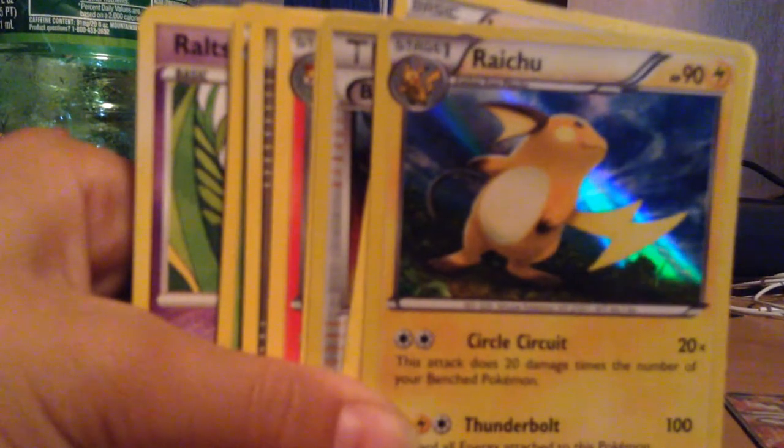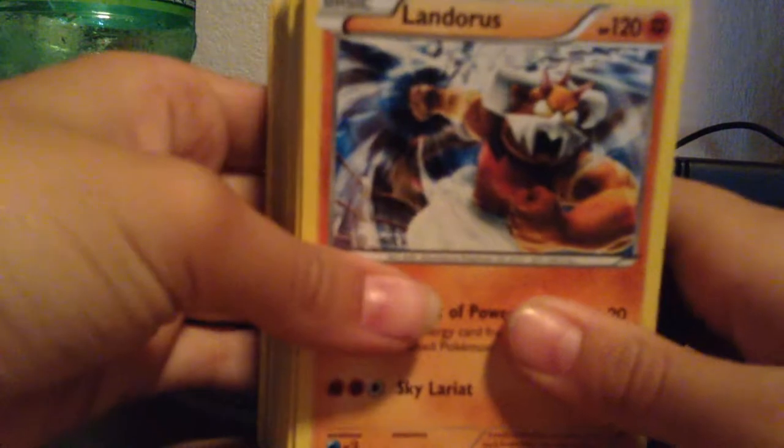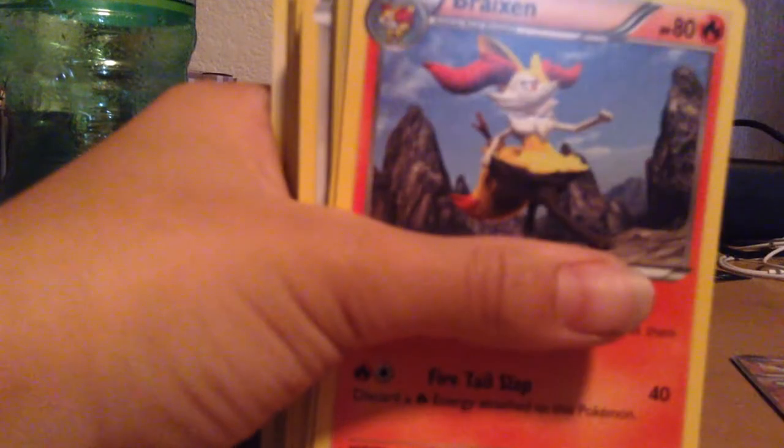We have a Holo Raichu — beautiful. A Landorus. A Holo Blacksmith. Slurpuff.